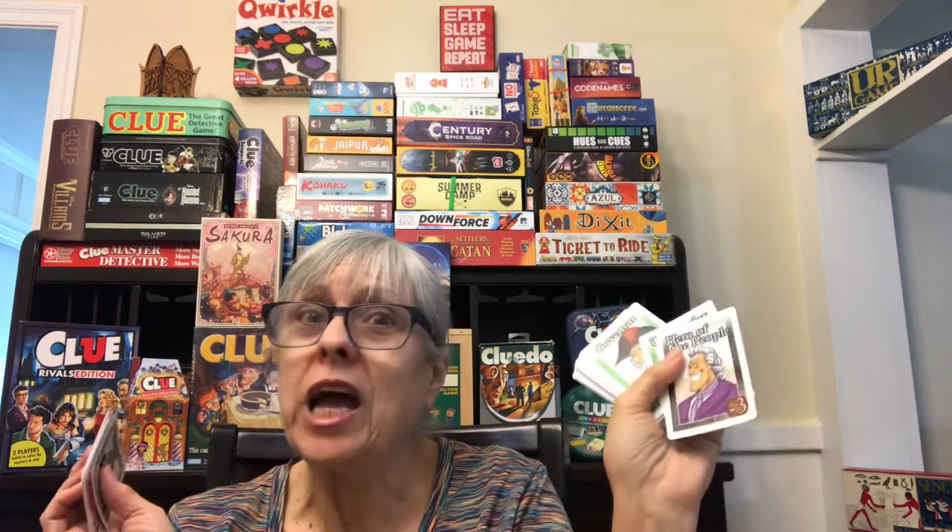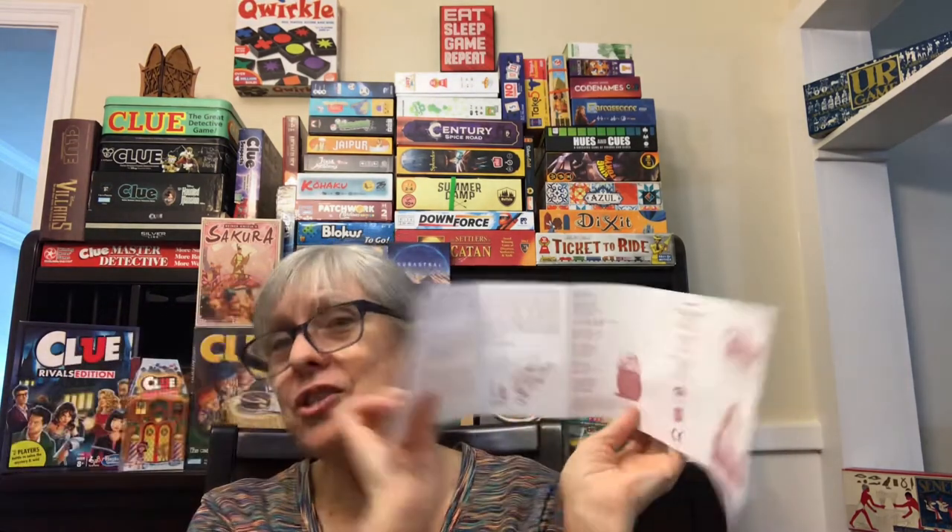Some noble cards are worth two points, one point, minus three points — oops, we got the wrong guy — four points. And of course Marie Antoinette is going to be worth five points. Louis the 16th, five points. So yes, there are some high point and some negative point people that you're trying to avoid the negative and get to the positives, because whoever has the most points at the end of the game wins. Those and the instructions are all that's inside the box — those are the components.